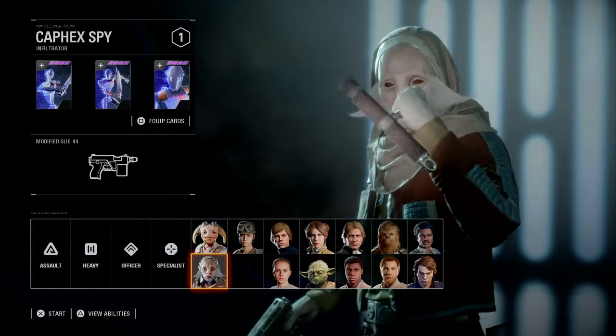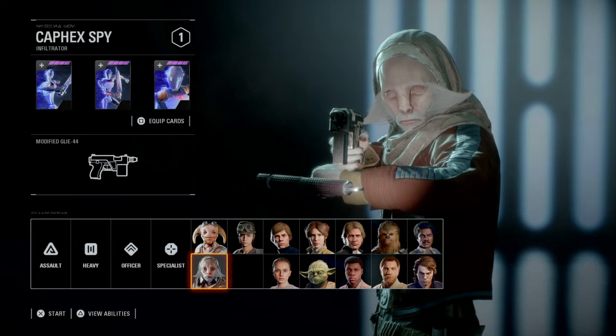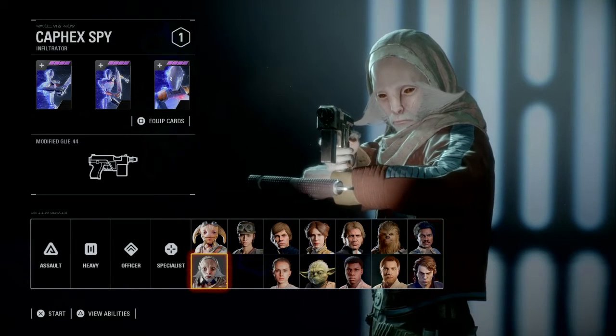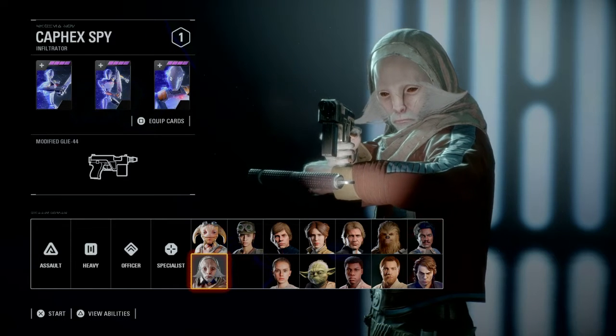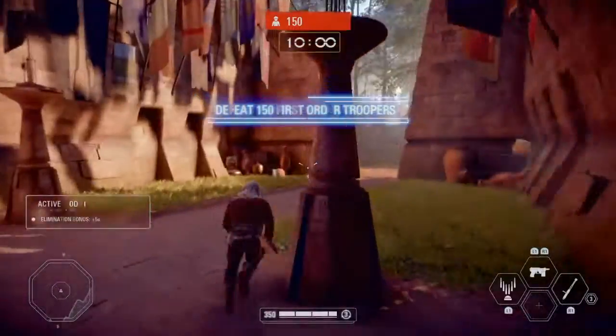Hey everyone, I'm FoolishBeer, and this is my video: How to Kafex Spy. The Kafex Spy is the new infiltrator for the Resistance, and we're gonna eliminate 150 First Order Troopers with them.